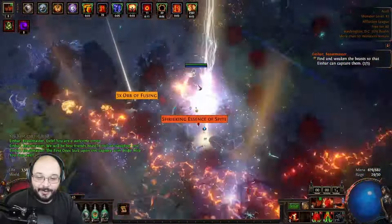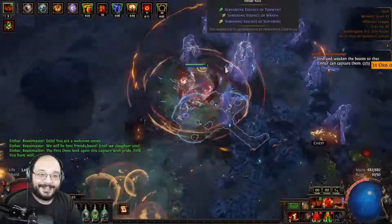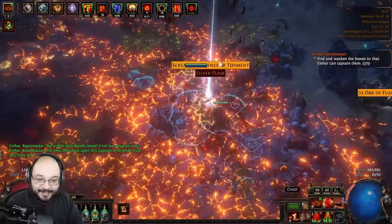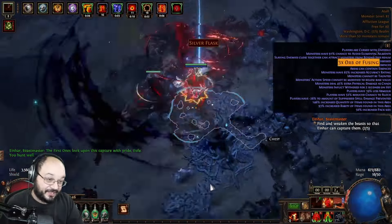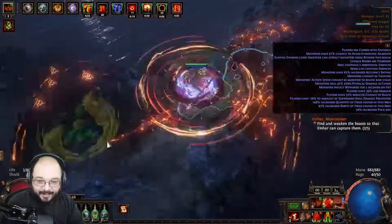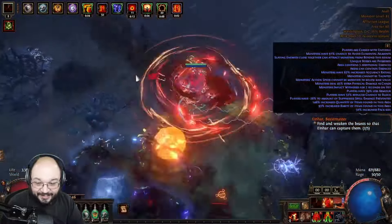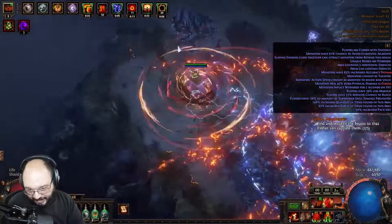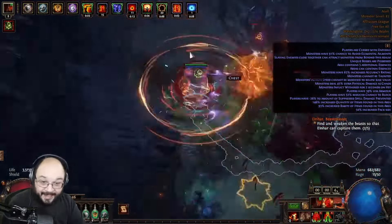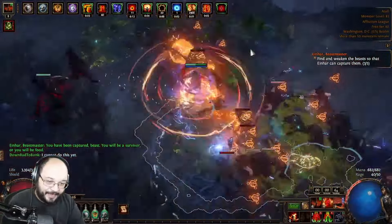This is a Cyclone, General's Cry, Tectonic Slam build — blow up the entire map, not give a hootenanny about a hootenanny. You can see we have an 8-modded real map. We go in, Gen Cry, drop corpses, get the little Gen Cry guys, and they do what Gen Cry guys do best: go into a map, hit everything, blow it up. They can pretty much attack two or three screens over without problem, without fear.